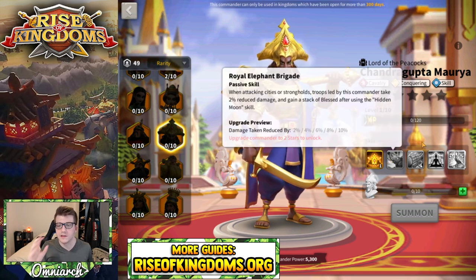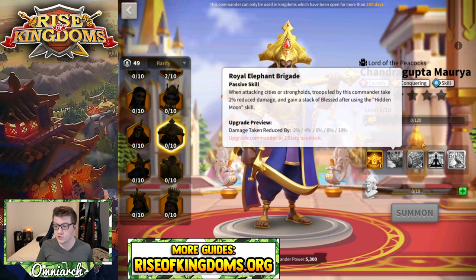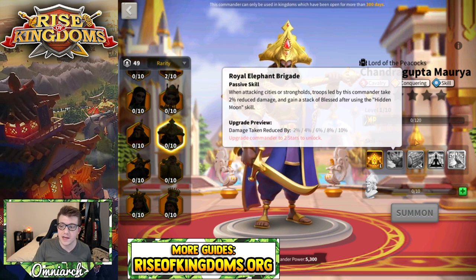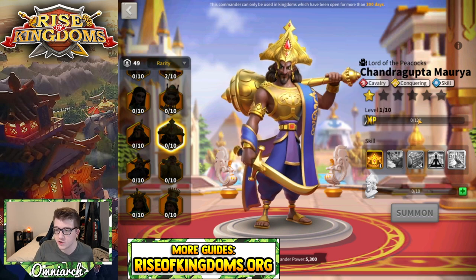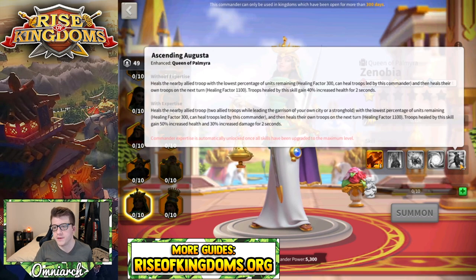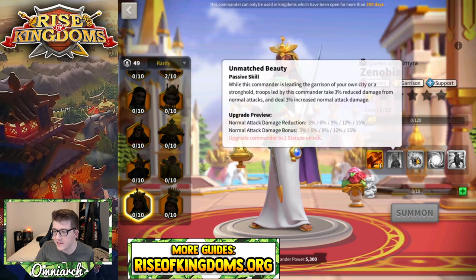With Chandragupta, the second skill is the one you want to lock because it only applies to attacking cities or strongholds. If you're just going to build him for open field fighting or canyon, skip that second skill. Getting a 5-1-5-5 Chandragupta is the way to go if you don't want to rally.